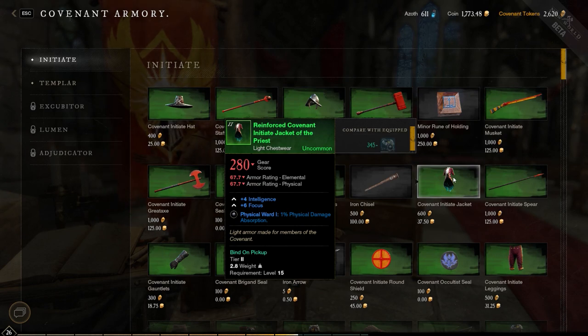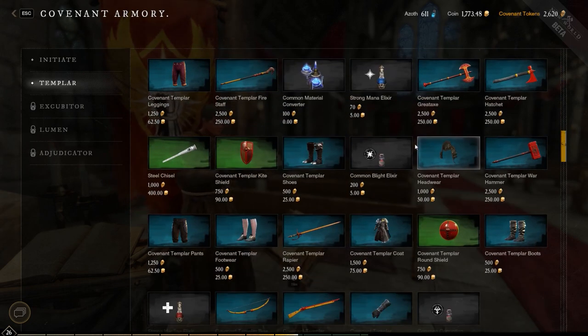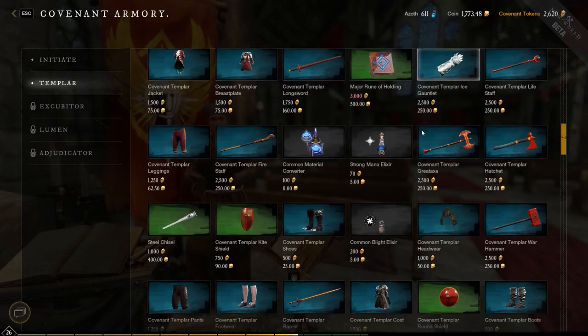The armors come with stats bound to them initially. The light armor has intelligence and focus, the medium has dexterity and conditioning, and the heavy has strength and conditioning. So depending on what build you want to go, this might not suit you, so you can pick a seal.